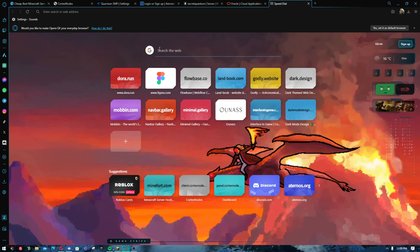Next is Cortex Nodes, which is also a free Minecraft server hosting. It does have SFTP access. However, it only has around 80% uptime compared to Felix's 100%. You only get 2GB of RAM, and you can make only one server. It does lag a lot.